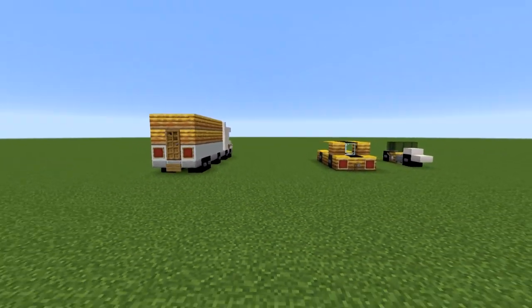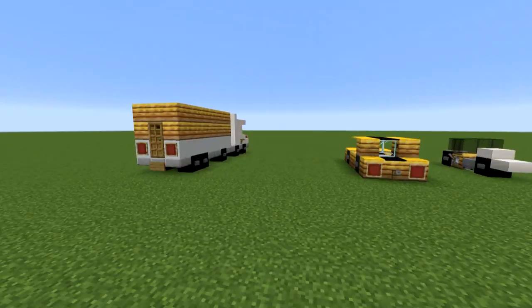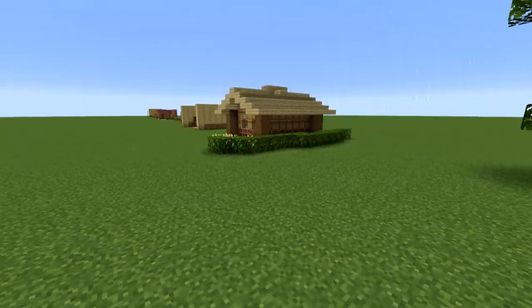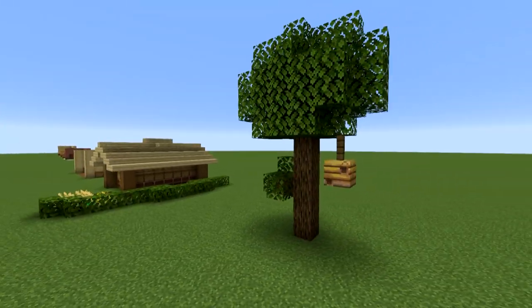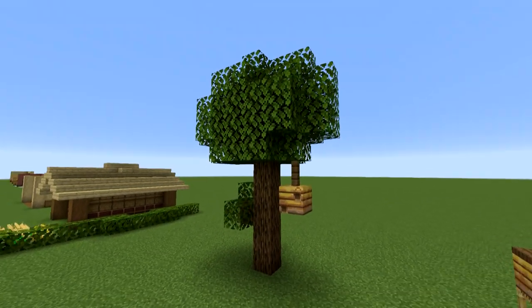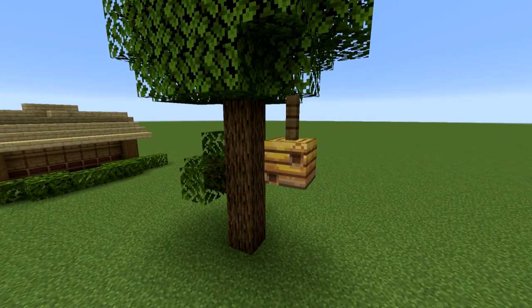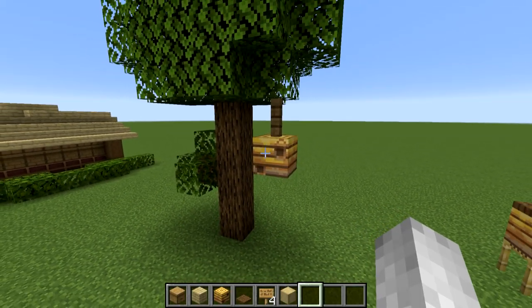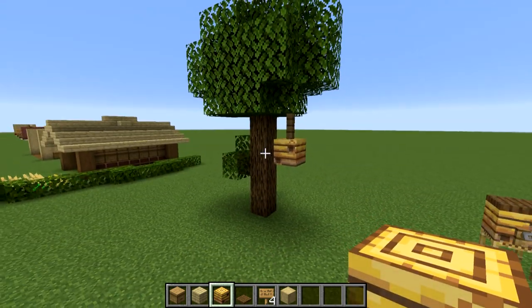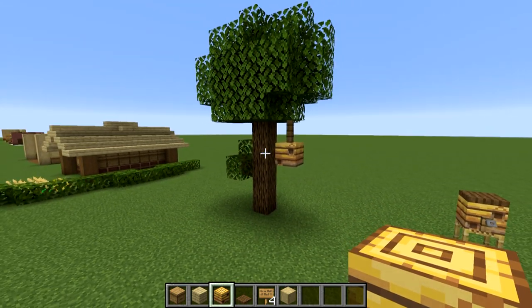Here we are on to the sensible uses for the beehives and the bee nests. This is just a standard tree with a bee nest in it — this is probably what you imagine when the blocks got released. Like, that'd be cool to add to trees. I think it just enhances a tree. It just looks cool.